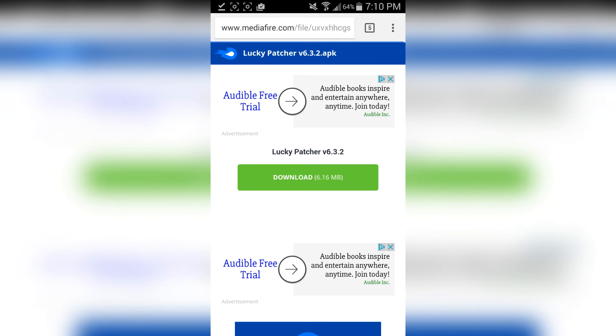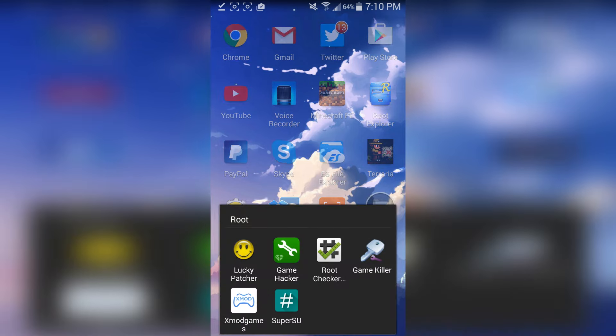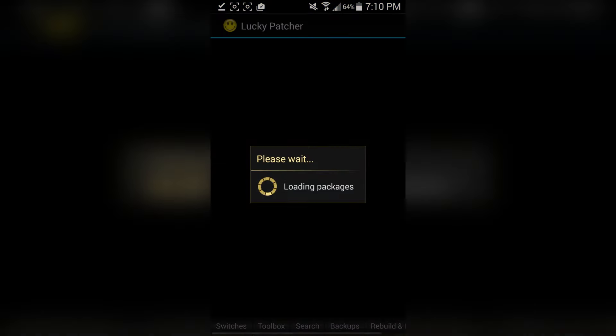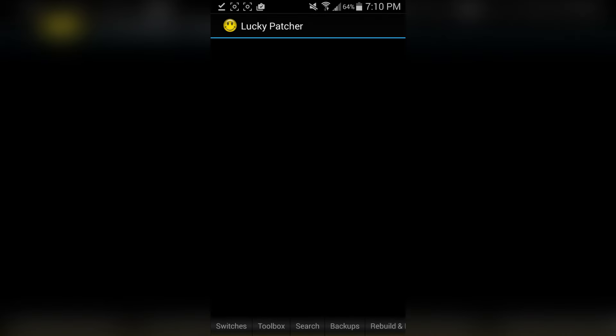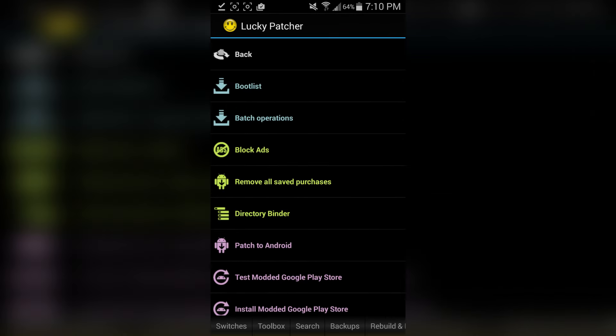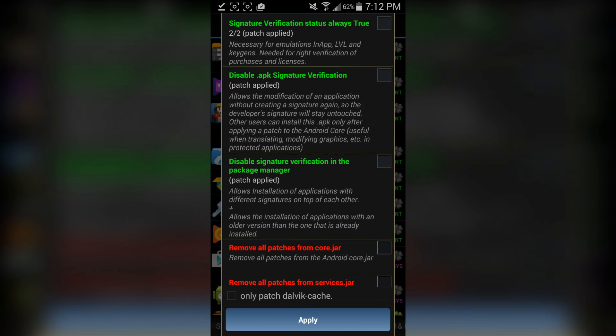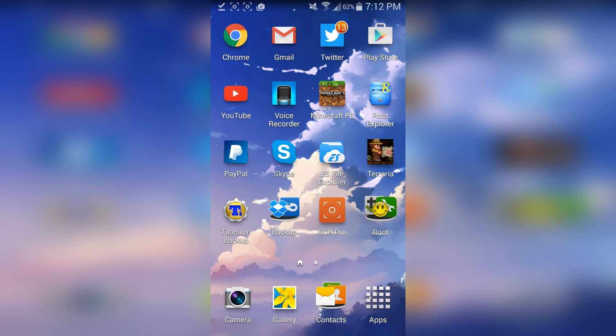Since I already have Lucky Patcher installed I won't download it. Once both things are downloaded, open up Lucky Patcher. If you are not rooted, this step will not work. Once you have Lucky Patcher open, tap on the Toolbox, then 'Patch to Android,' and tap on the first two options. As you can see, it says 'Patch Applied.' Once that's done, you're going to need an app called ES File Explorer — I'll leave a link in the description.